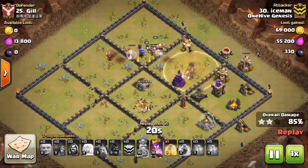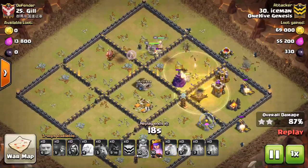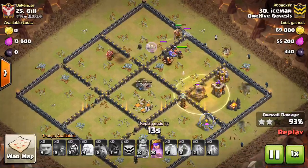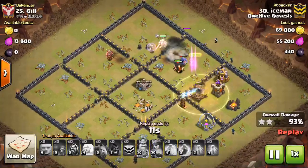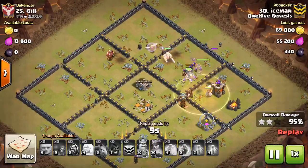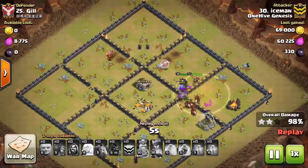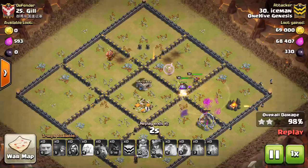The hogs are moving through, and you can see he still has one heal that he really doesn't even need, but goes ahead and drops it. This shows the power of this attack strategy because things just really don't die when those healers are on them. Having the hogs and like two heal spells is typically way more than you're even going to need to finish off a base. Nice attack by Iceman.